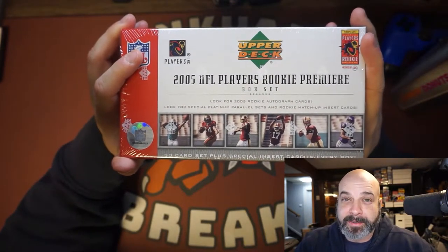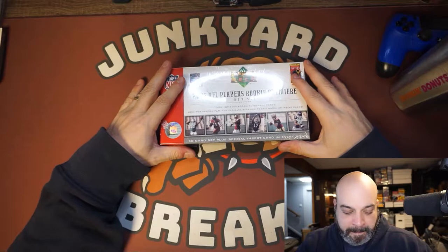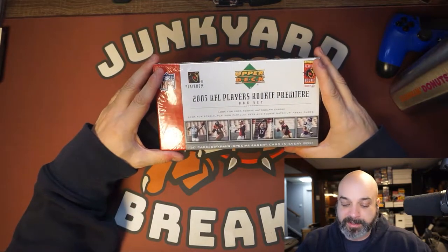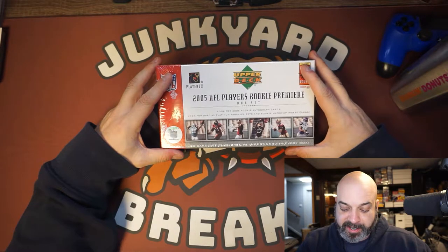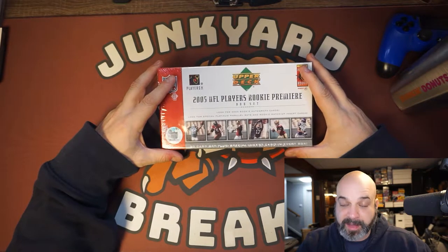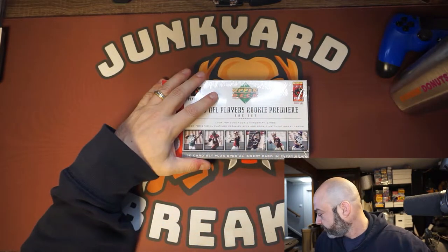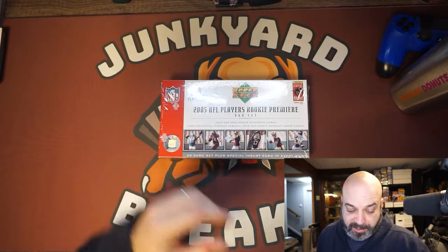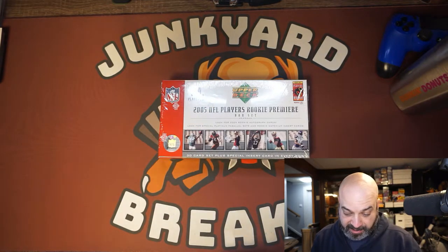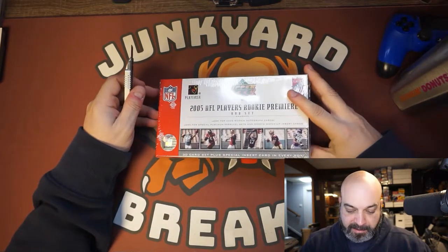I really don't know what this is — there's either a 30-card set in every box, or they're telling you there's a 30-card set plus a special insert card in every box. So you get the 30 cards and then an insert and a chance at something special, which is a platinum parallel rookie matchup insert card or a 2005 rookie autograph card.